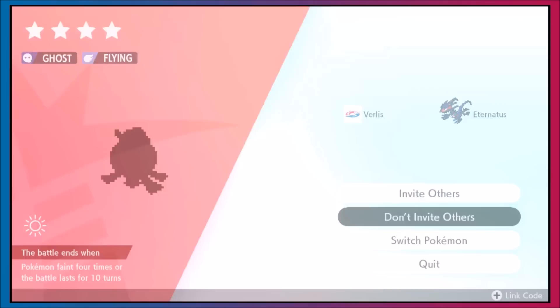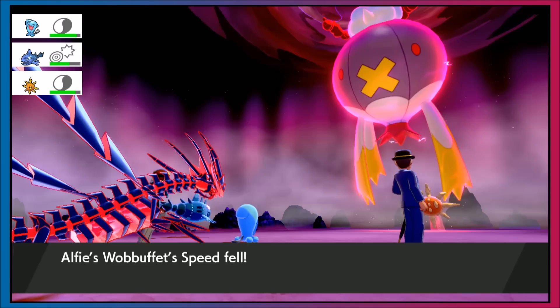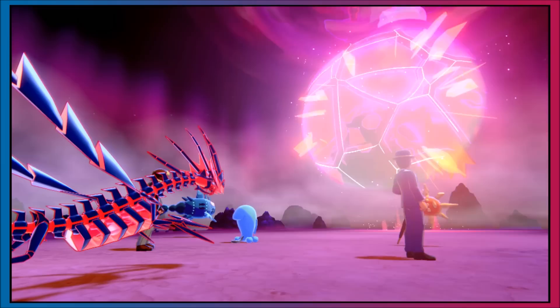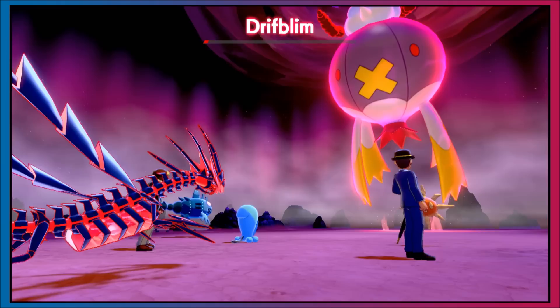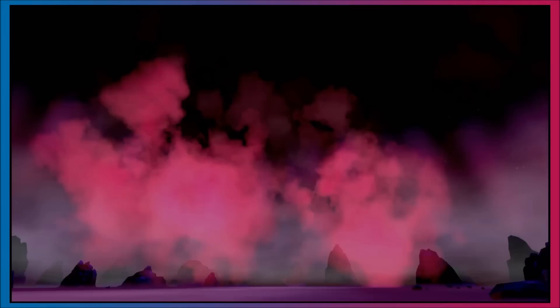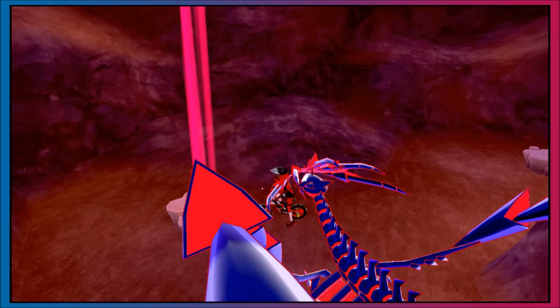Here we have a four-star raid — absolutely worth doing, and it doesn't take long. We've got a four-star Driflim raid. Even with Mareanie and Wobbuffet on the same team, this raid will only take just over two minutes. Some other raids like Arrokuda are one-turn raids taking under a minute. Rare Driflim raids take about a minute, and four-star raids average a minute and a half. If you're not catching the Pokémon, don't bother with the Pokédex mid-grind.